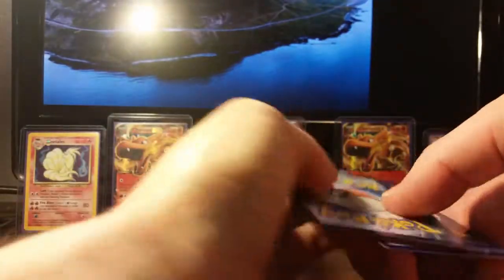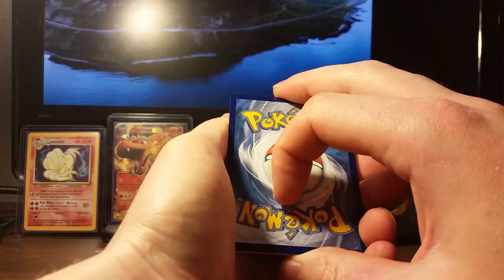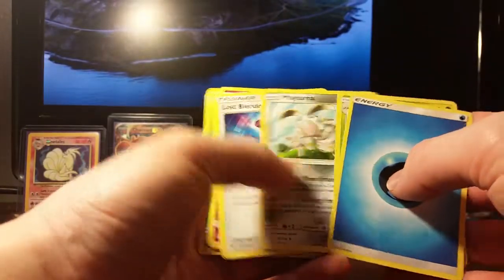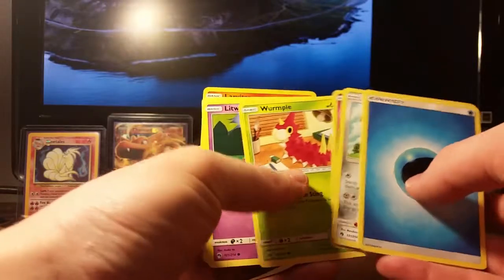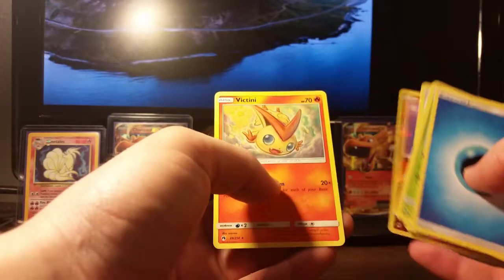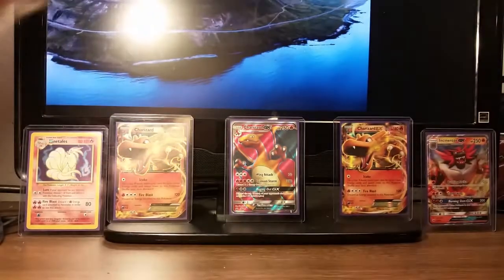I'm going to try something new and not reveal the color of the codes. Fire. Water. Ninjask, Lost Blender, two Nincadas — no. Did get a good Ninjask though, that's cool. Litwak, Comfey, Larvitar, and a Victini. So definitely nothing special that pack.